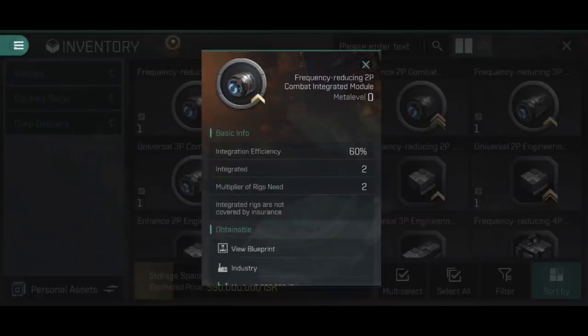If you do the math: 60% of 10% is 6%, so that cannon collision accelerator gives a 6% increase to cannon damage rather than the 10% the rig on its own would give. This is because you are going to be able to fit multiple different rigs into this one slot - you can't just stack them up to make them better than the original thing.